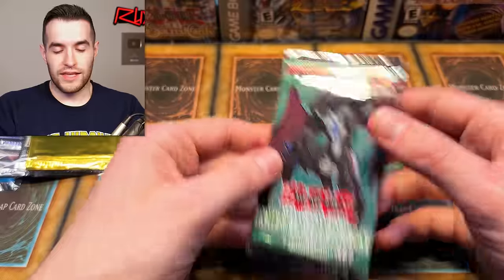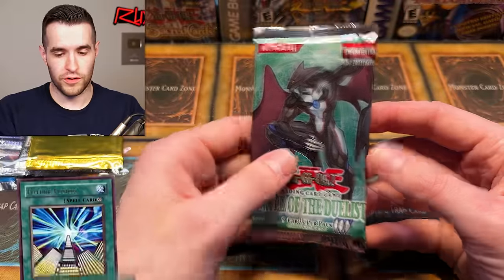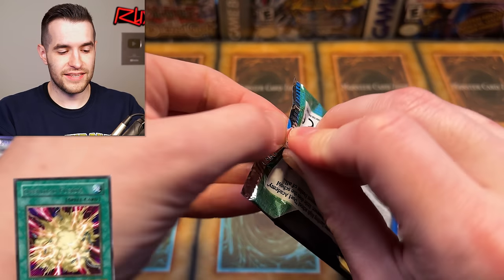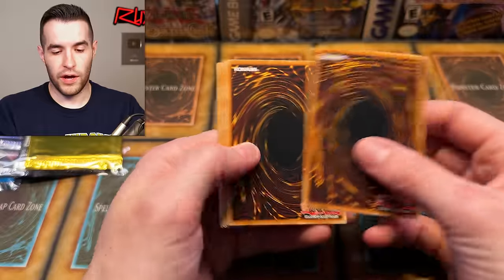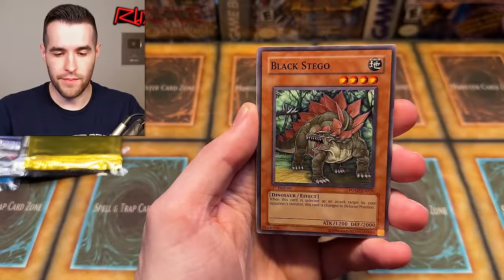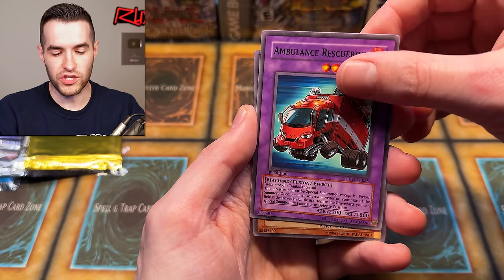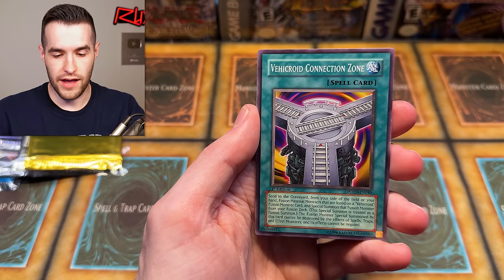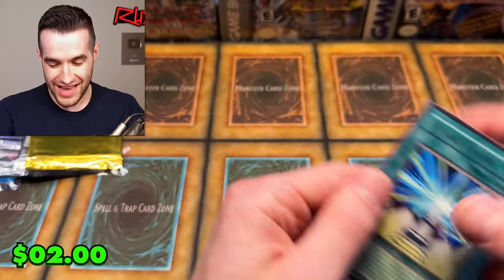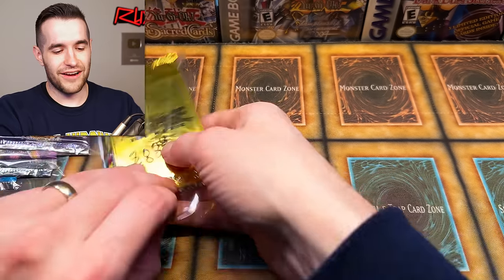2006, First Edition Power of the Duelist. Give us an ultimate rare — really hoping for Future Fusion or Overload Fusion. Some really good cards in there. From the pack: Alien Hunter, Brainwashing Beam, Black Stego, Fake Hero, Synthetic Seraphim, Ambulance Rescueroid, Alien Grey, Accordant Connection Zone, and Future Fusion — but it is a rare, not an ultimate rare.